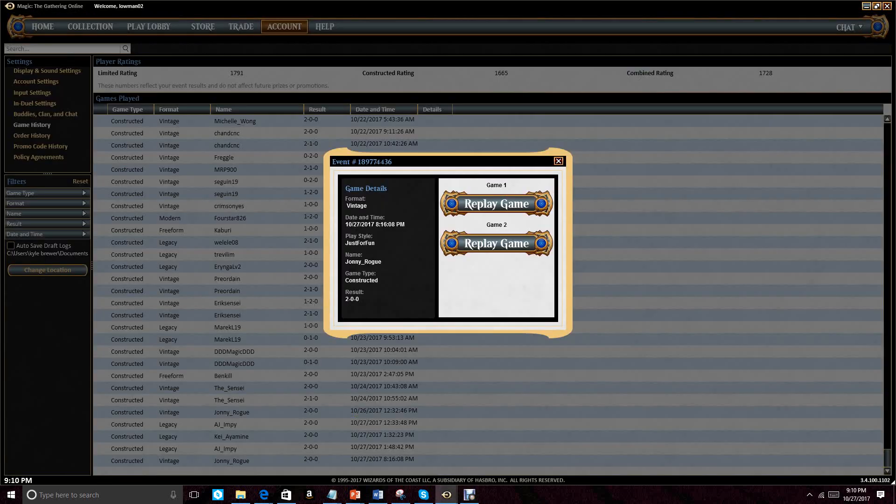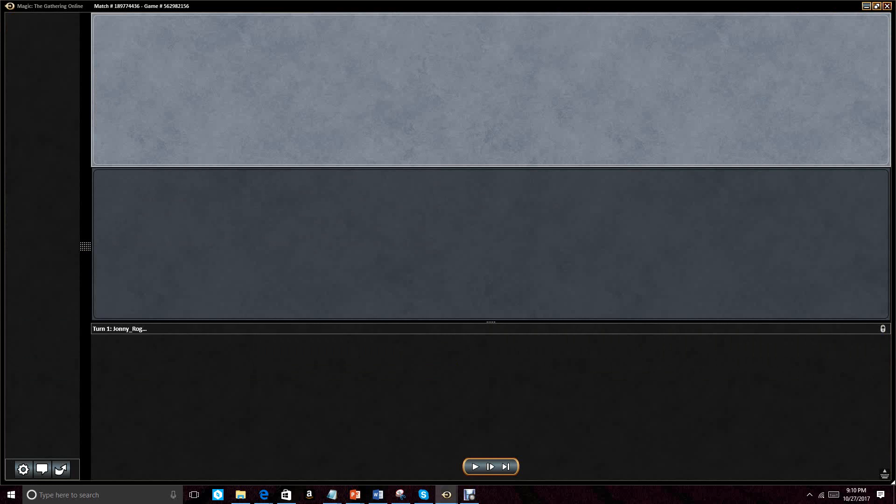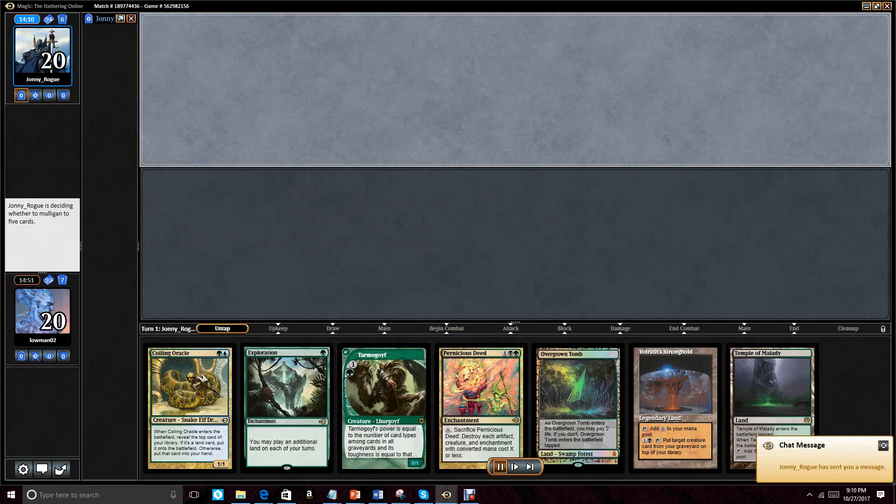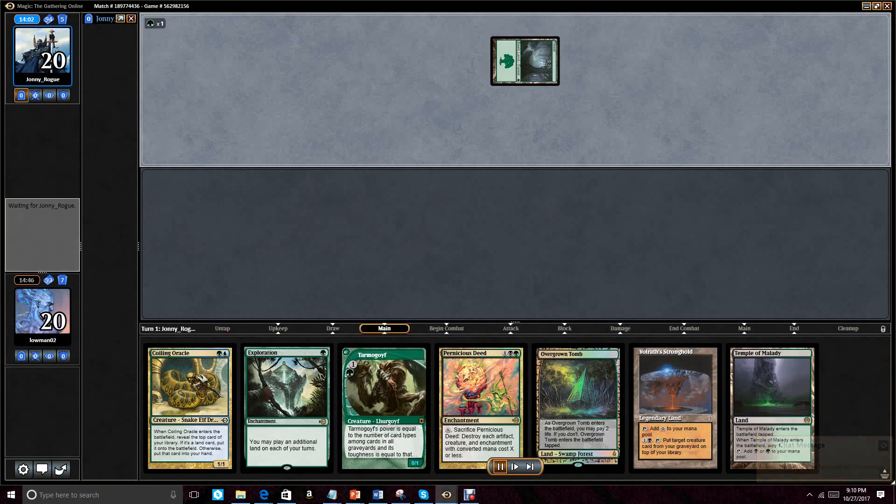So I think that was interesting. I think it was an interesting game, and then we'll go to game two real fast. Game two was another non-Loam game with his Loam deck. Obviously, we could have found Loam — we had Intuition available to us and then Mystical Tutor. So this is a keep. It's actually not a bad hand, so we're going to go Overgrown Tomb turn one.